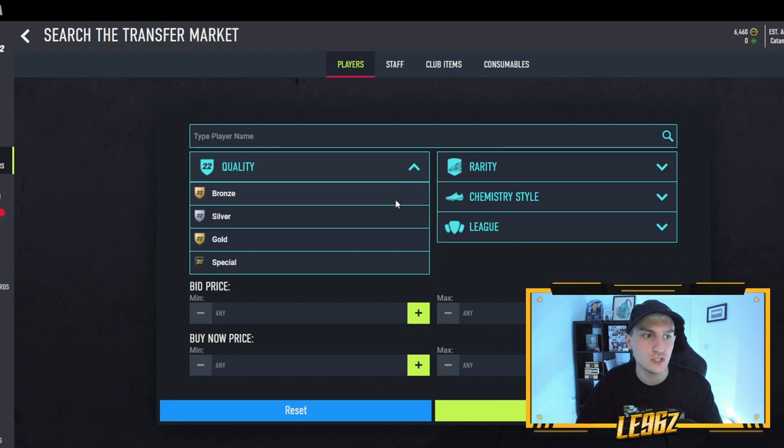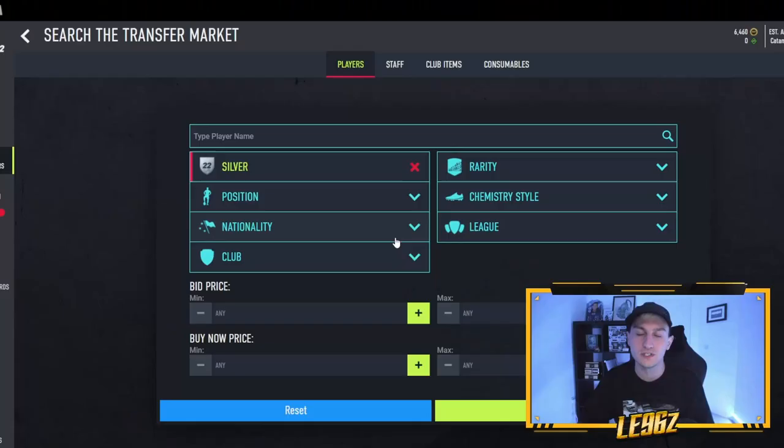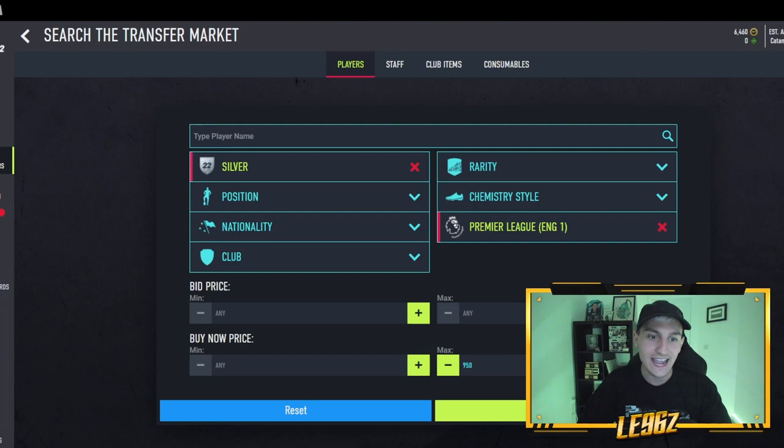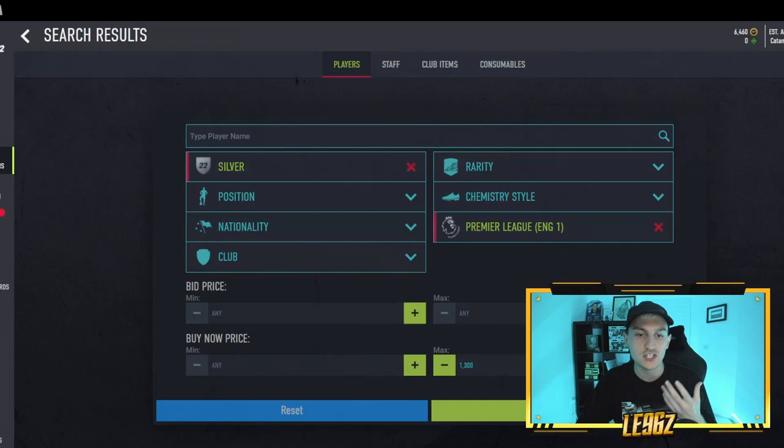The method I'm mostly going to recommend is silver trading — silvers first, then I'll show some gold ones later. Start with silvers and filter by the Premier League. As you can see instantly, silvers from the Premier League are not cheap at all. When something cheap pops up quickly, you can snipe it. A guy is currently selling for around 1.5k — that's basically the gist of the method. You can use Premier League, top five leagues, or top five nations.